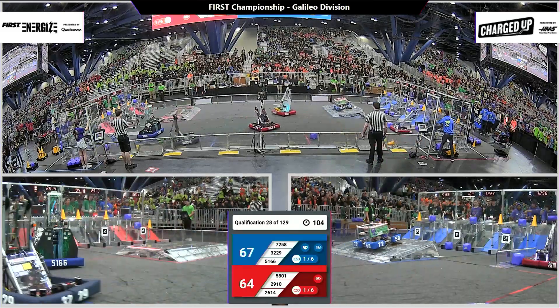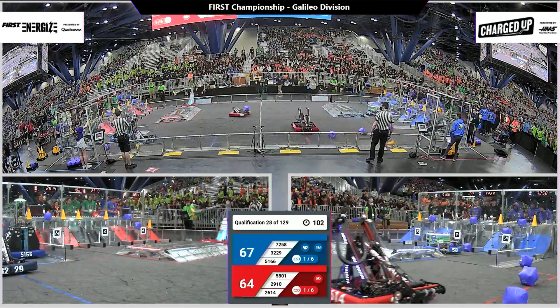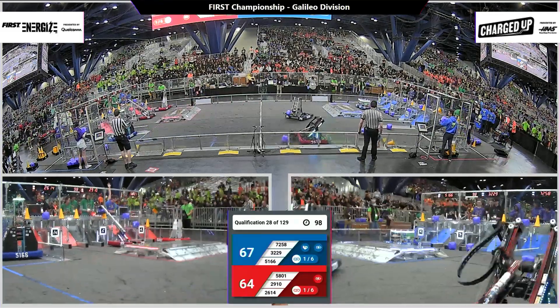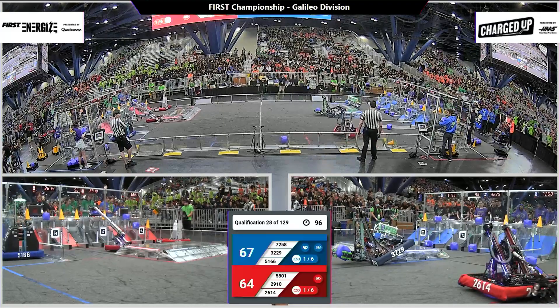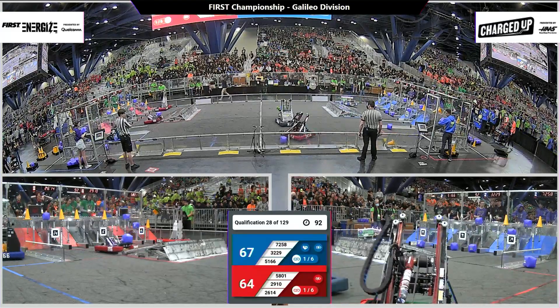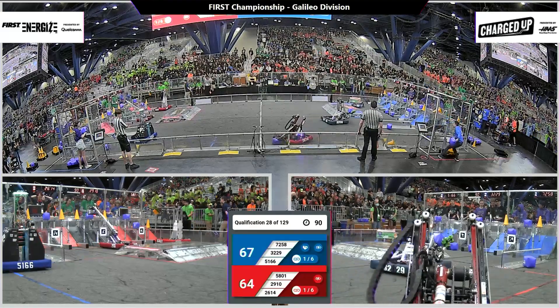But then it zings right back out so they can grab a game piece. 5801, CTC and Spire grab a cone and head over to place it onto their grid. Jack-in-the-Bot has a cube — they try to place it down low, but then go up high.